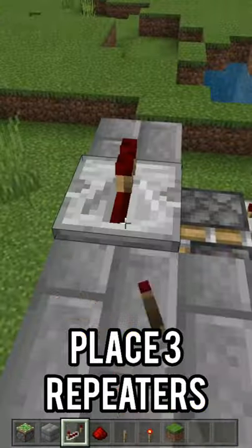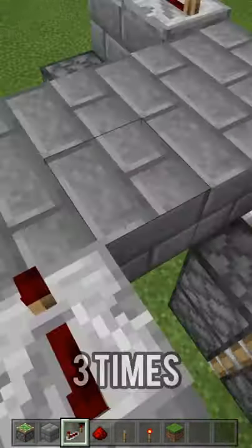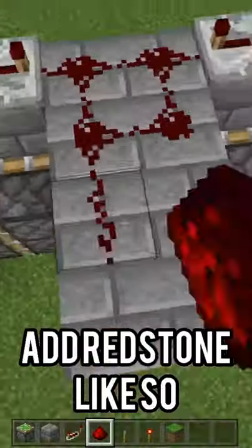Step seven, place three repeaters and right click them three times. Step eight, place redstone like so.